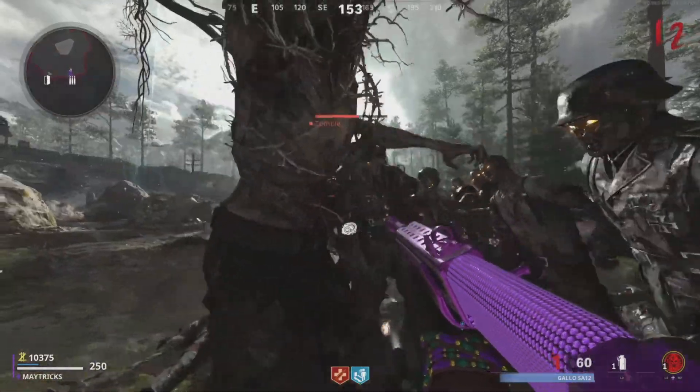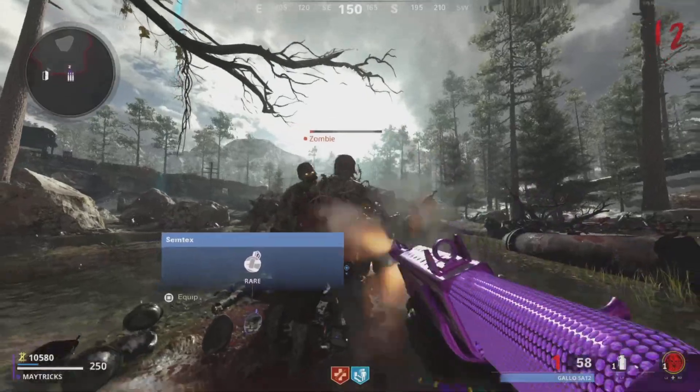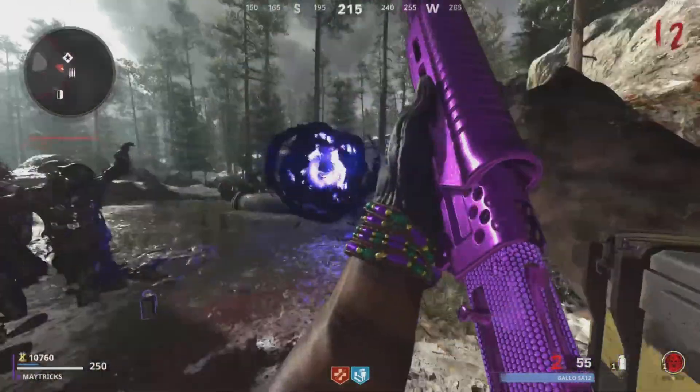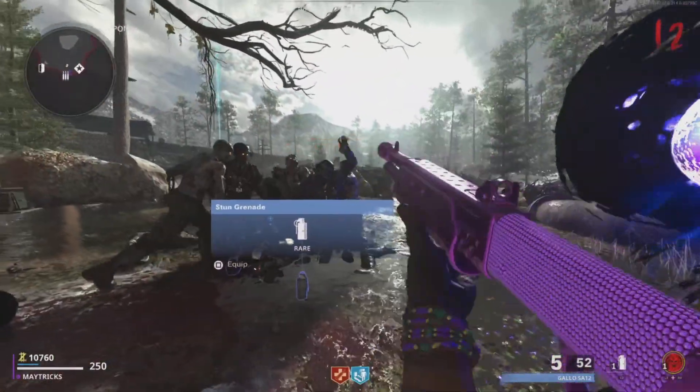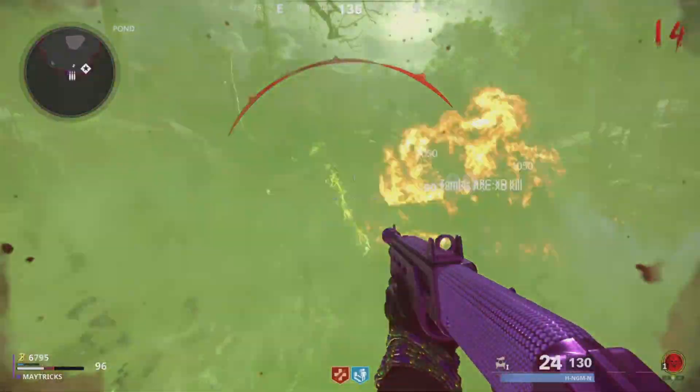This glitch is great for camos, XP, and leveling up your weapons in Season 6 Cold War Zombies. Thanks for watching, this is Matrix. Join my Discord if you want to talk about glitches or camos, and of course subscribe and hit the bell. See you out.